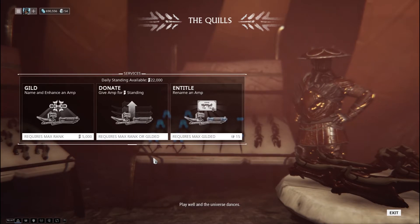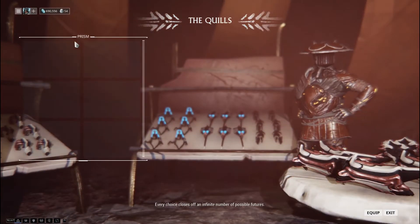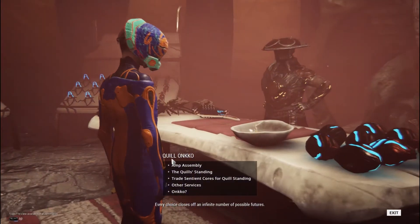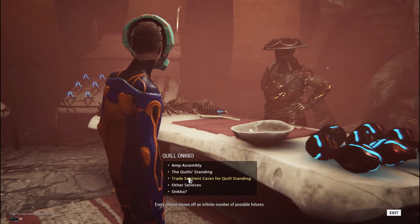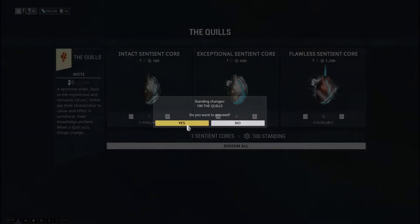You can also name and enhance your amp here — don't know why you would do that, but everybody has different things they want to do. You can even craft stuff here. You can craft your new brace or arm thing, the thing you shoot with. So there you go ladies and gentlemen.